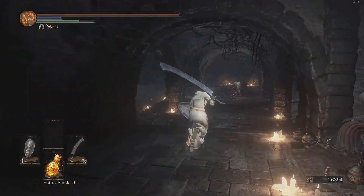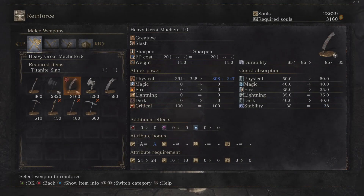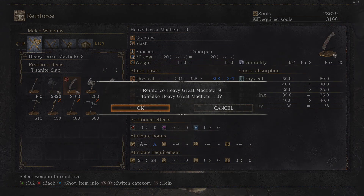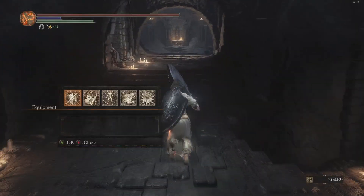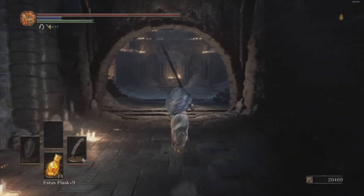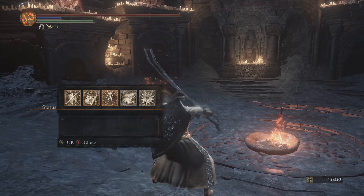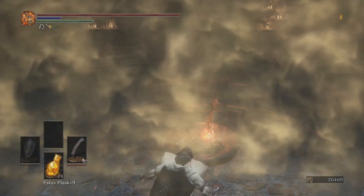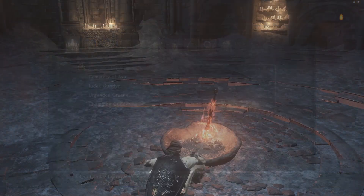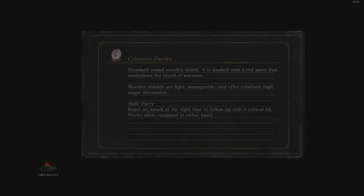Farewell, Ashen One. May the flame. Let's go and upgrade this weapon - bam, maximum level. With this weapon at maximum level I now do a grand total of 588 damage, and if I buff it I do 647 damage. Yeah, it's a lot of damage. You'd love to see it - at least I'd love to see it.